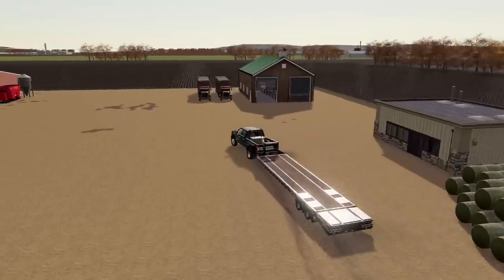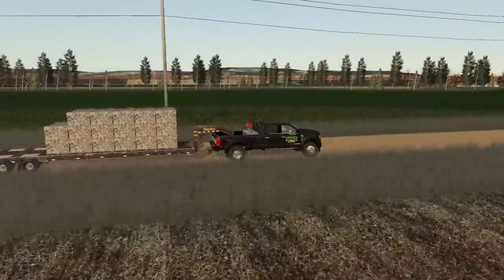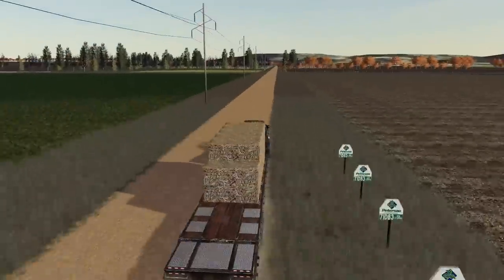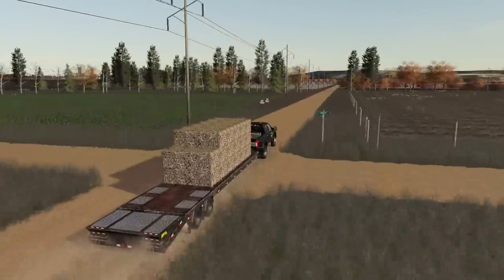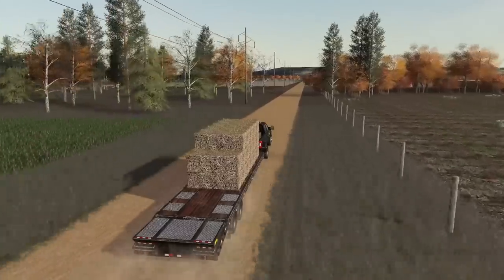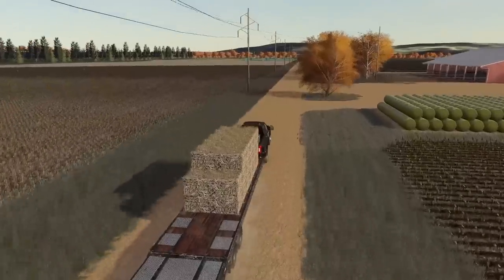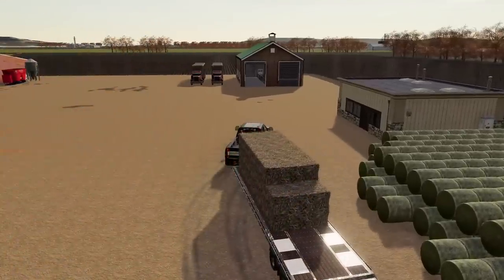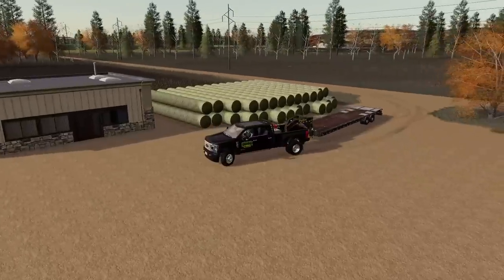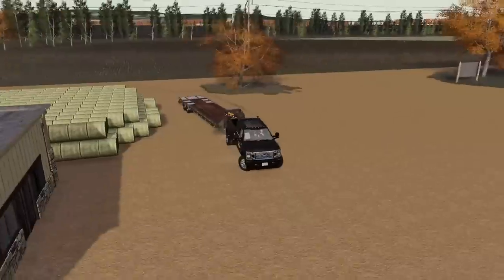That's pretty consistent with what we've been doing here, so we've got to keep going. We've hauled quite a few bales off of the field and we're taking our last load up to the sell point so that we can finally be done with bales on this map — and honestly probably this series. We probably won't get another opportunity to run bales with FS22 so close to coming out. We sold $4,232 of bales today, which equates to about five loads.